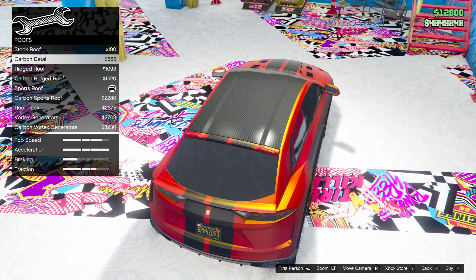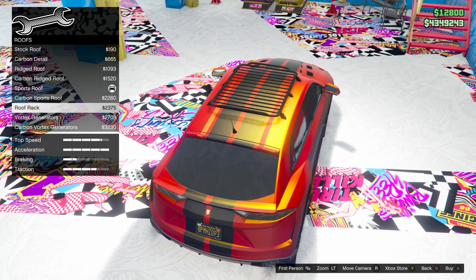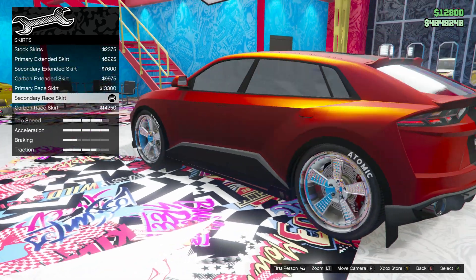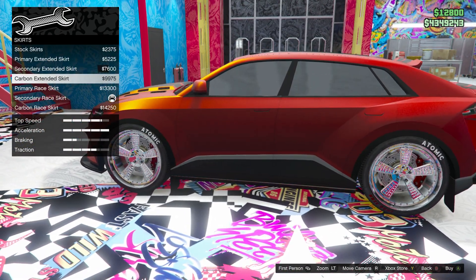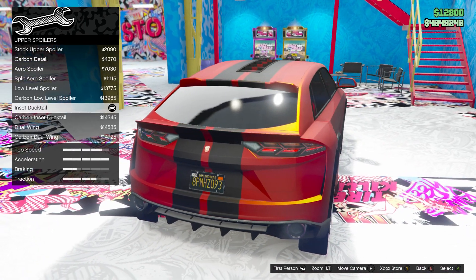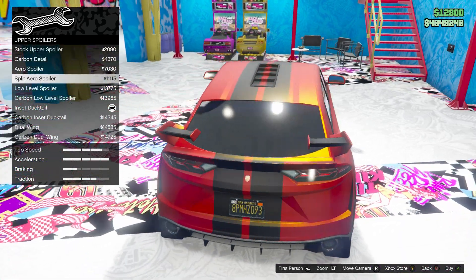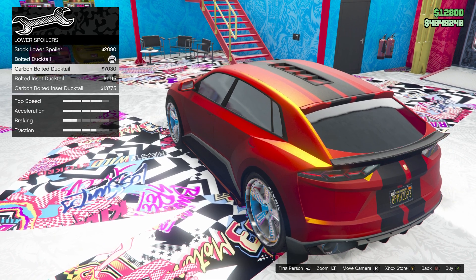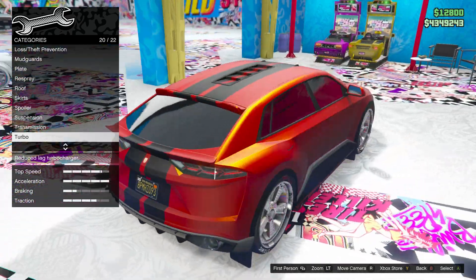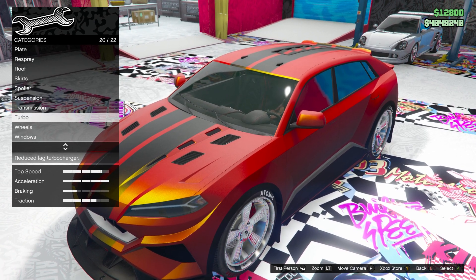We're not done yet — roof options. Are we done? No — skirts. Are you done? Spoiler. Are you done? No — lower spoiler. And the rest — you can obviously do turbo, transmission, all that stuff in there.